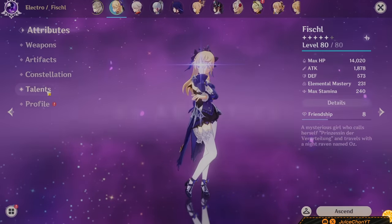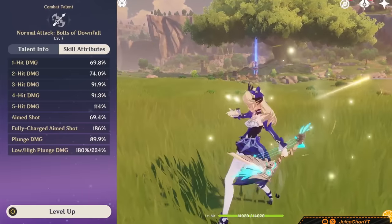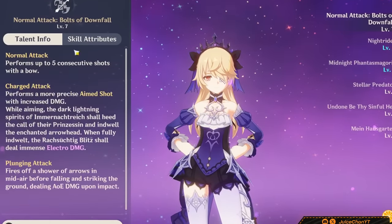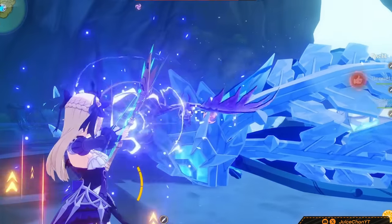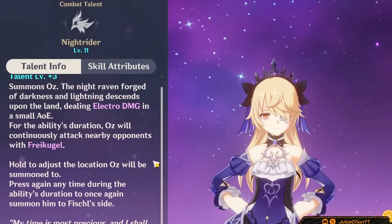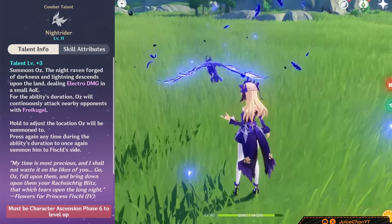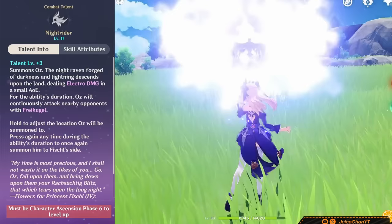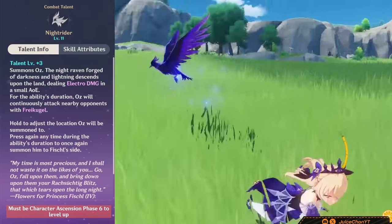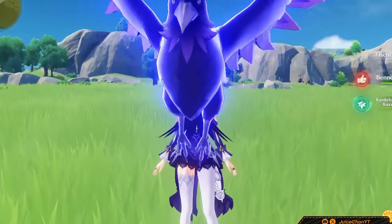Let's take a look at how she works. Her normals deal 5 consecutive shots of physical damage — nothing too special. Her charge shot has a really fancy description, but it's not as impressive as you think. Her skill, however, is where the money lies. Press to summon Oz where you're standing, hold to aim where you want to launch him, and after a few seconds you can press your skill again to reposition Oz — move the purple bird to where Fischl is standing. Oz has a few special properties.